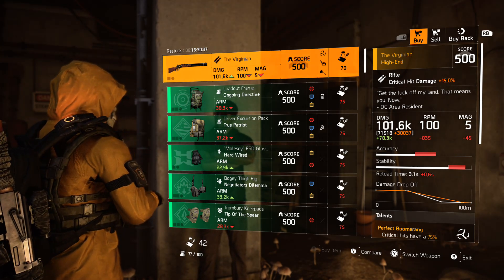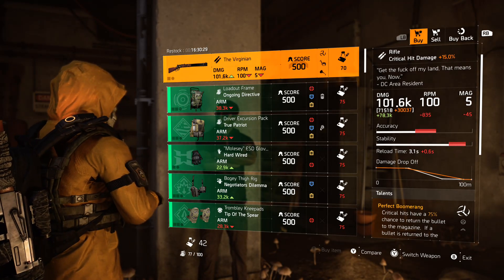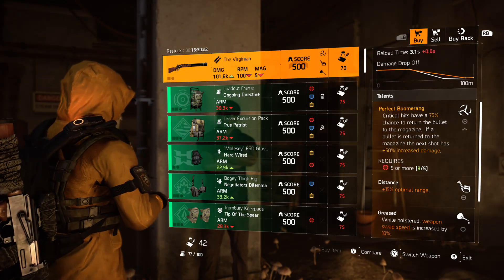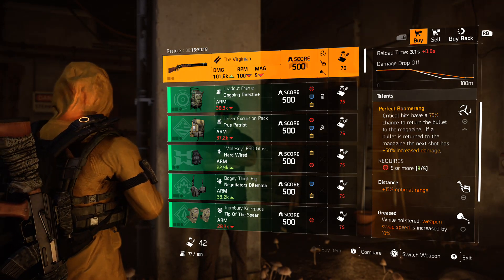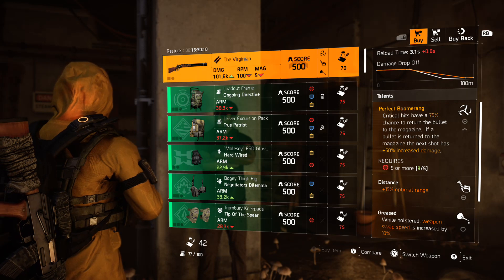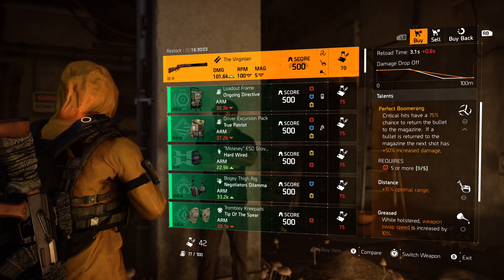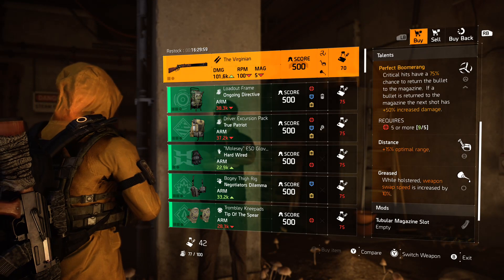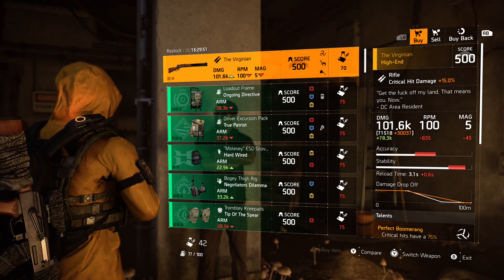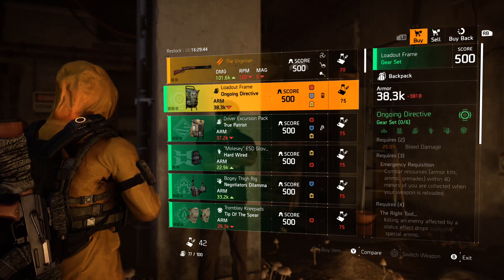Your named item of the day is The Virginian — this is the named 1886 and it is a rifle. The base damage on this is 71,518, and with the build I have it goes up to 101.6k. What makes The Virginian so special is that it comes with the perfect talent Perfect Boomerang: crit hits have a 75% chance to return that bullet to the magazine, and if that bullet is returned your next shot does 50% more damage. All you need are five or more reds — pretty doable. It also comes with Distance and Greased. Double check the base damage before picking it up.